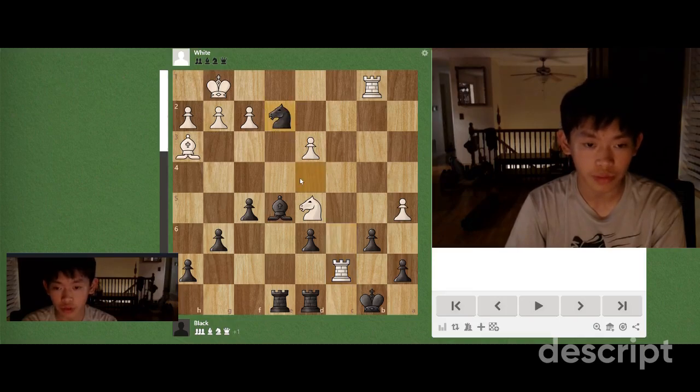So, first move, we played knight e2 check — throw in a check, because why not? The king goes to f1, attacking our knight. And now, the idea of this knight e2 check move is to play knight f4.